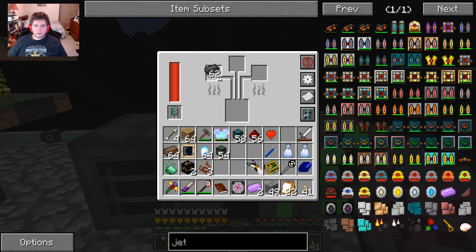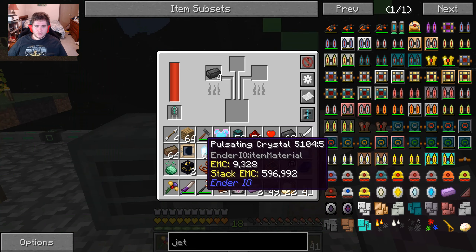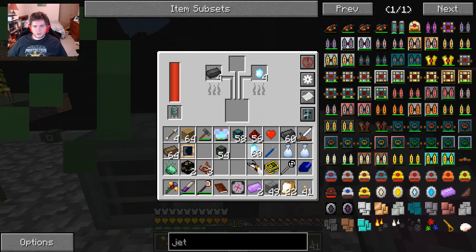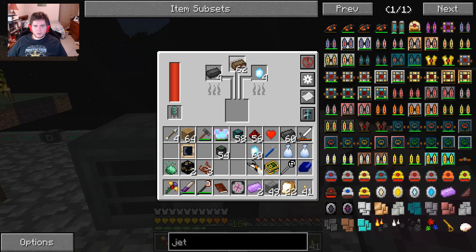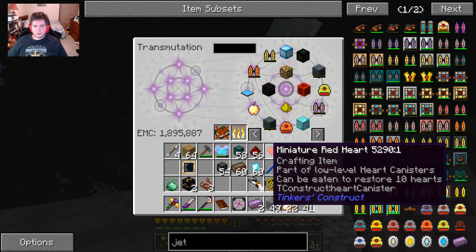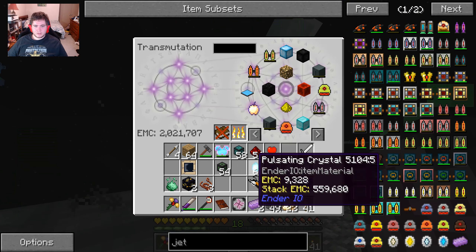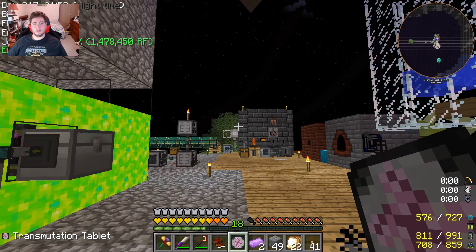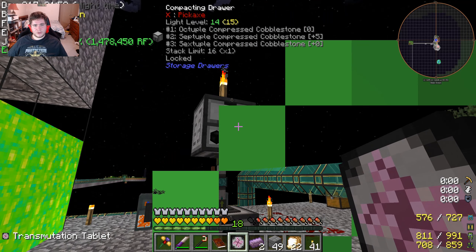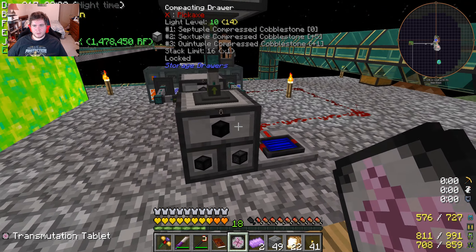Counting out 1, 2, 3, 4 sets of items. Throw the rest of the stuff back. I'll need to create a dark space for some bats to spawn.